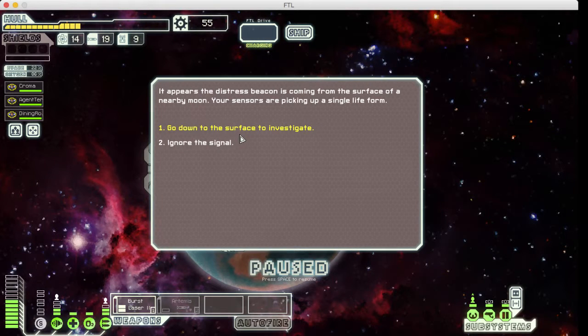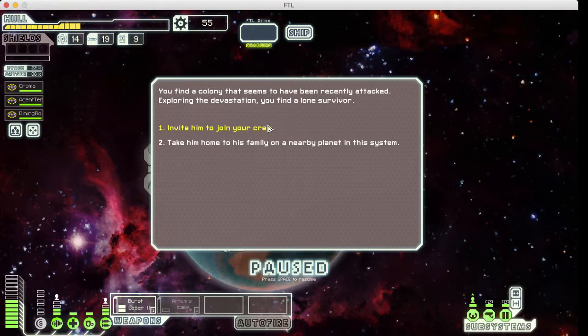This one right here is probably one of the most dangerous requests you can get from the game — yeah, you can lose one of your crew members. You can go down to the surface and investigate, and there's a good chance we lose crew. Usually I wouldn't do this because it's not worth it, especially later on. But this time I'm going to do it. You find a colony with a lone survivor. The worst that could happen is we either have a fight on the ship or we get a crew member. Three people on a ship can take on one dude, so I'm going to invite him on.